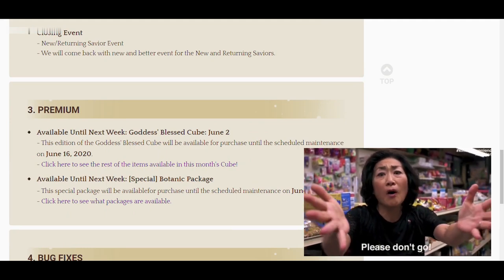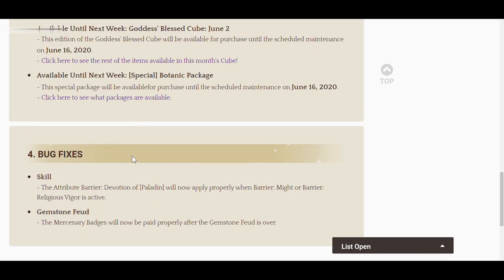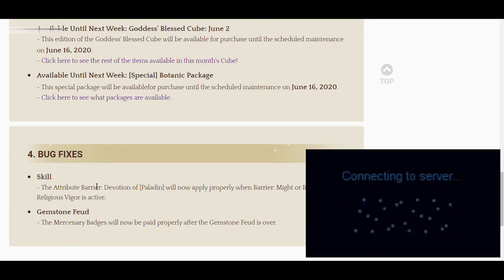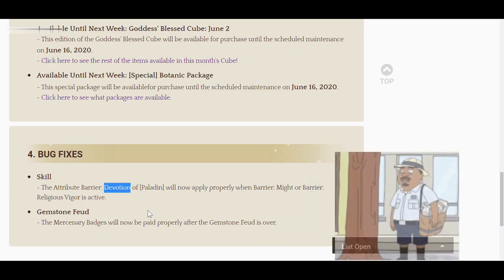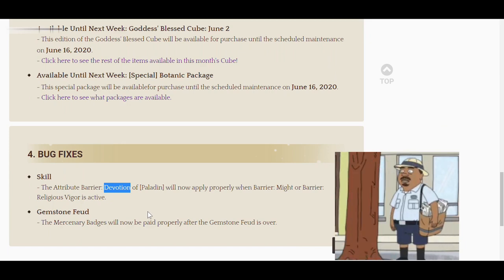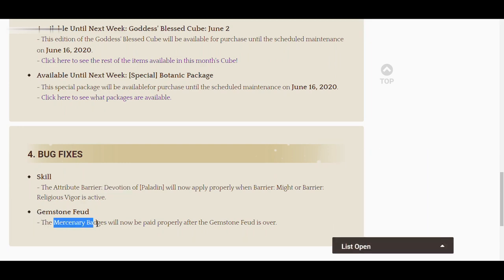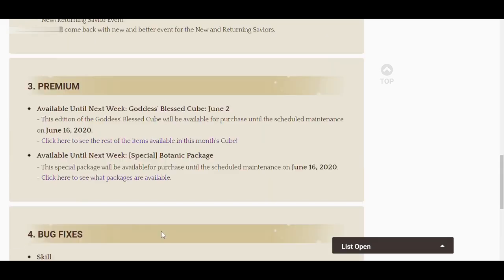The next we have is the premium stuff. Support the game — if you love the game, just don't overdo it. The last one we have is bug fixes. According to this, they fixed the attribute of barrier which is called devotion. It will now properly apply when using the other attribute. Then gemstone feud stuff — mercenary badges will now be paid properly after the gemstone feud is over. And now let's check out the events called Stamp Tour of Summer 2020.